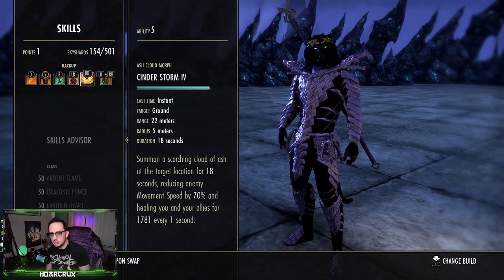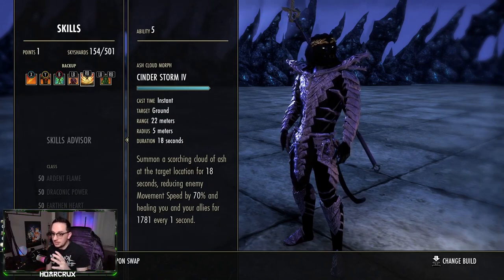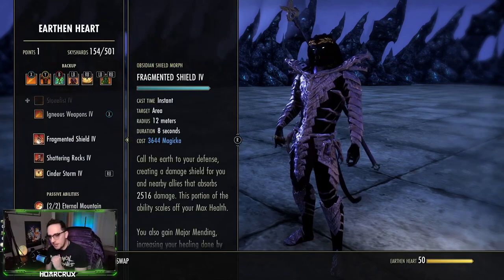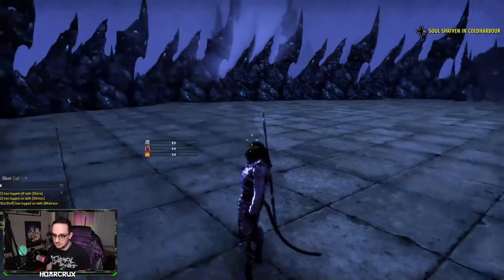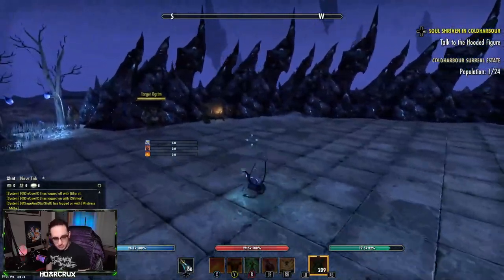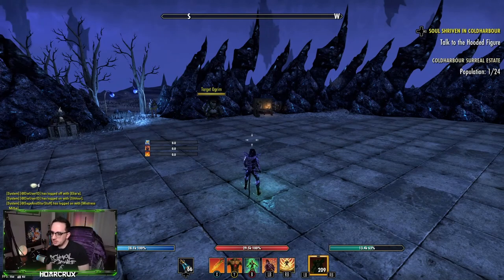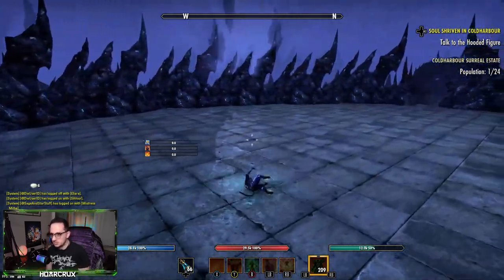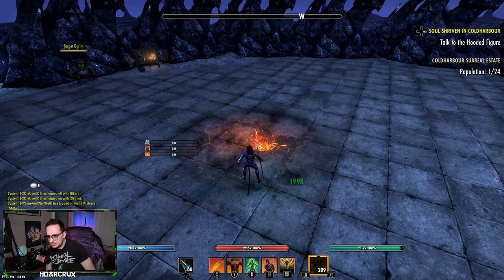With cost reduction, ash cloud will heal you, snare everyone astronomically, and help your teammates — and you can use it to proc Earthen Heart. Even though it has zero magicka cost, you still get a thousand stamina back every single time you cast it. I'll demonstrate here as proof of concept — you can see my natural stamina recovery is pretty low, and then when I spam ash cloud, my stamina goes up every single time I cast it.